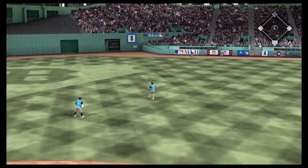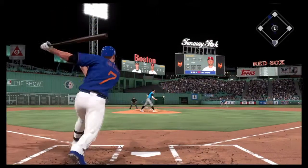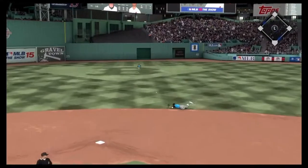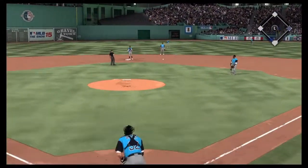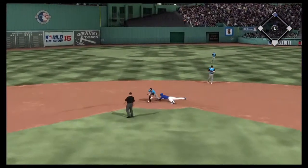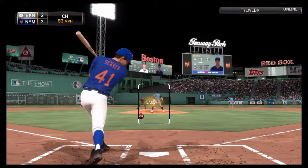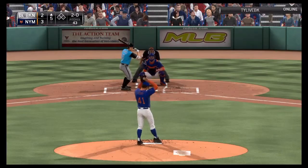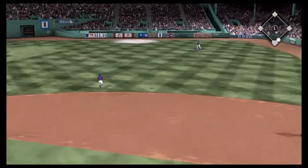Matt Holliday stands in with two outs and hits one up the middle. Bagwell tries to score — Holliday moves up to second on the throw, Bagwell beats it, so Holliday drives in the Mets' third run. Seaver tries to help himself but strikes out, leaving Holliday on third after a passed ball.